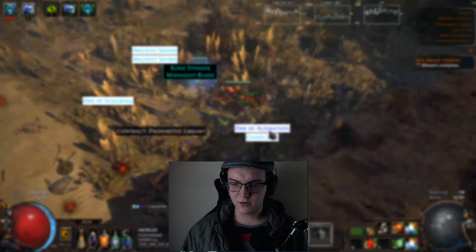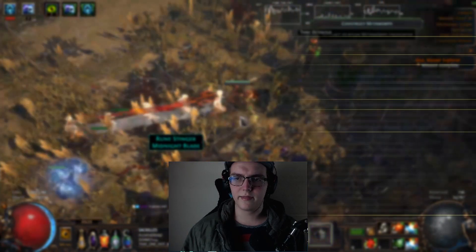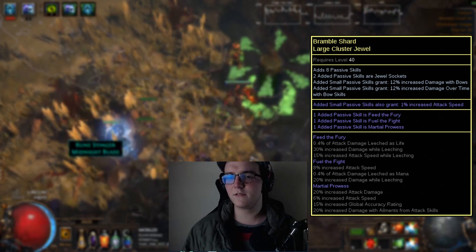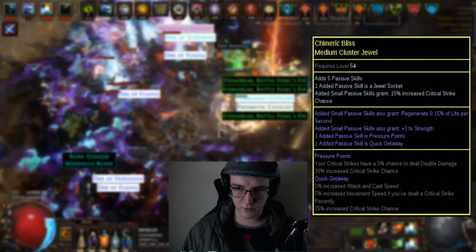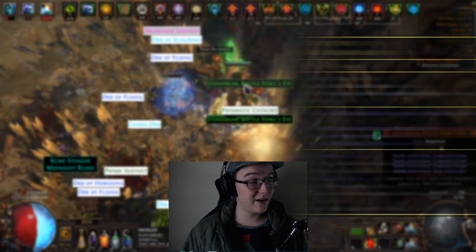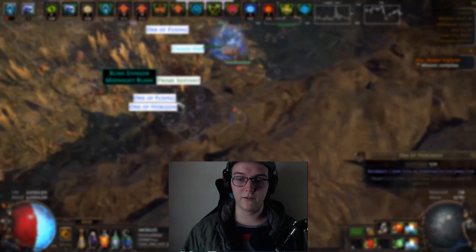The trees guide you in the direction you need to go for each section of the leveling process — white maps, yellow maps, red maps — however many points you have available at the time. If you don't have clusters you are going to feel significantly weaker, because that's the nature of the build. Clusters are absolutely absurdly powerful when stacked — even just one with notables like Prowess, Feed the Fury, Fuel the Fight, or Calamitous, you will definitely feel the power coming online.